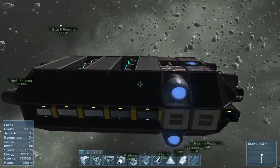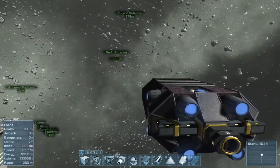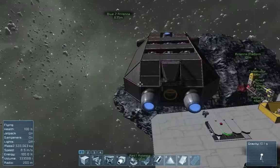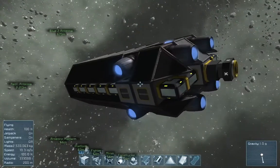The 16 generators will push an object to max speed in about two-thirds of a second — 156 meters per second squared — so that should be enough to get it to max speed before going out of range.